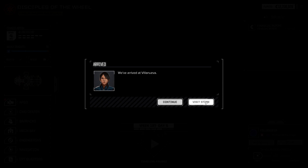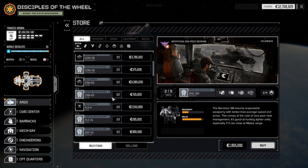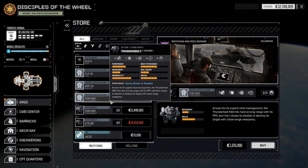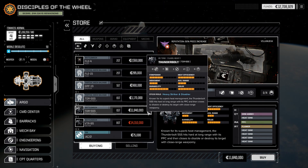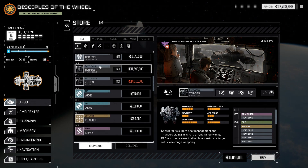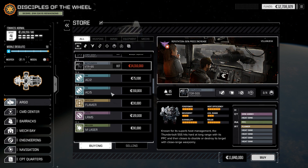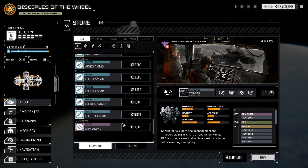Is there anything fun at the Villanueva store? This is a store operated by the Free Worlds League, so we're going to be paying a premium. Banshee 3M, Griffin 1S, Thunderbolt 5SS — this is the Thunderbolt we're missing! That's a whole Thunderbolt we're missing. That's very exciting. That's the one mech we barely have any pieces of. If we just purchase it straight up, then all the mechs we have left we need three or fewer pieces of, so we could get them in a single sighting on the battlefield. That's very compelling.